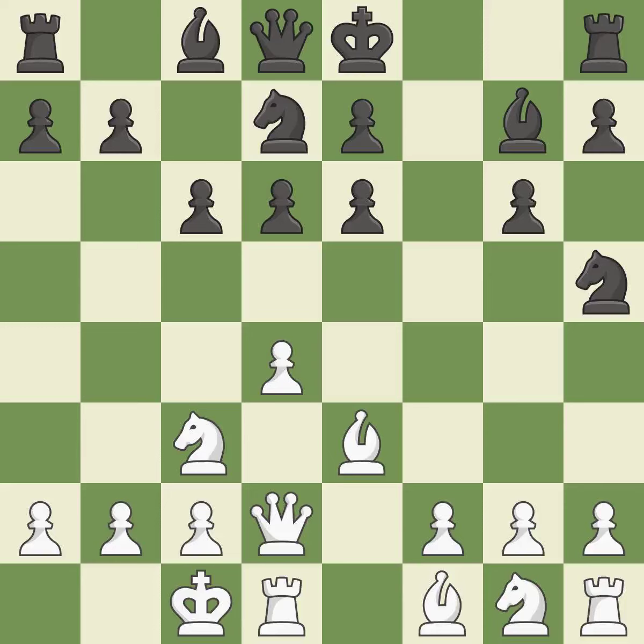Castling gets the king to a safer square out of the center of the board while also developing a rook. Castling queenside tends to be more active because the rook is closer to the center — it is excellent. This ignores an opportunity to develop a queen off its starting square, which is a mistake. This overlooks an opportunity to offer an equal trade of pieces — it is a miss.